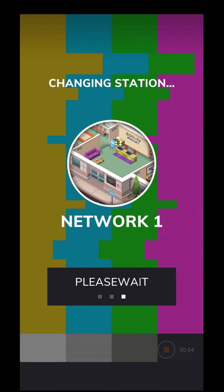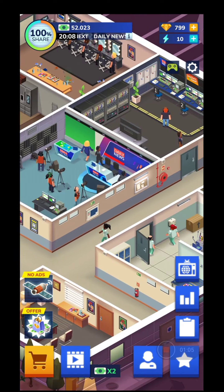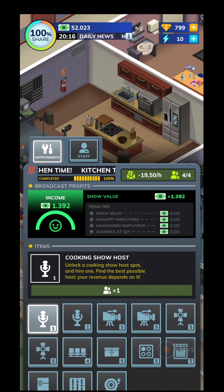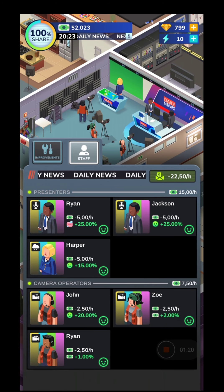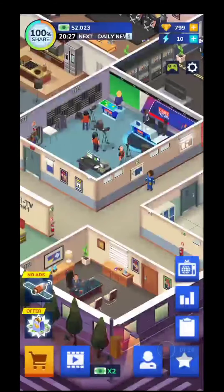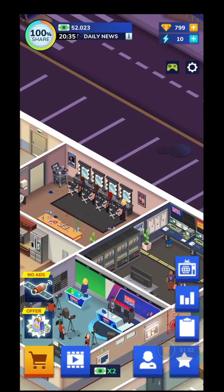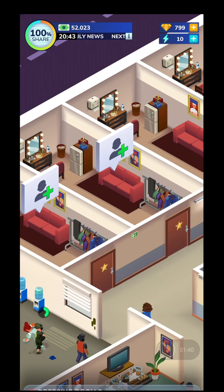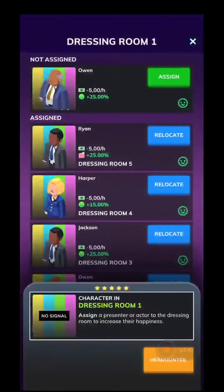This is your first office - the kitchen station. You're going to have different kinds of studios in this game. I have two TV stations: the Daily News and one more with Kitchen Time. You're going to have different kinds of staff - presenters, camera operators, and a control room where you need to hire engineers to make the tapes. You also have a makeup room for your artists, and a dressing room.